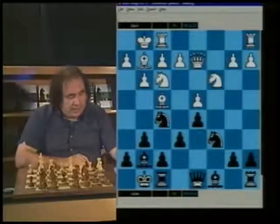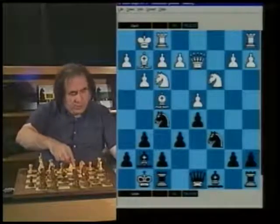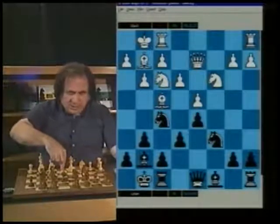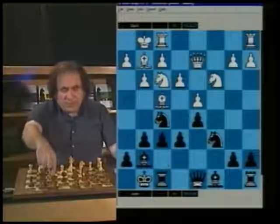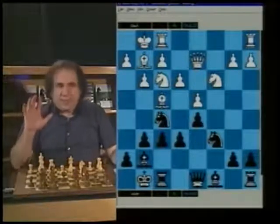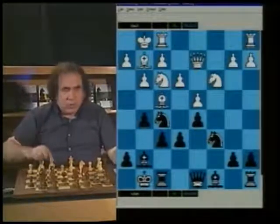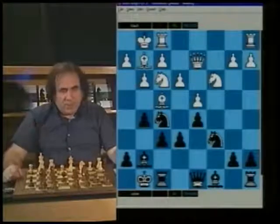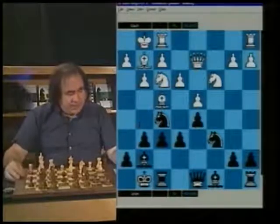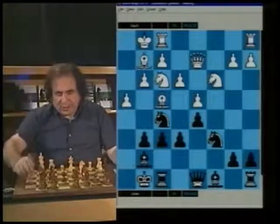And here is why. Black is attacking the d4 pawn, white plays e3, and now black plays f6. That's the end of quiet play. Now black is threatening g5 to capture and trap white's bishop.